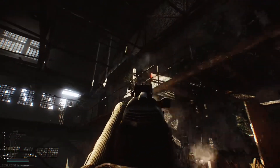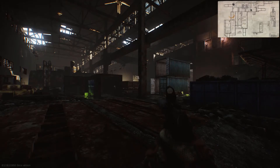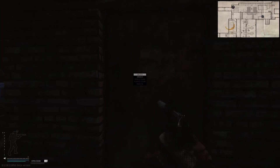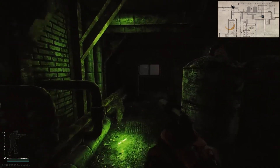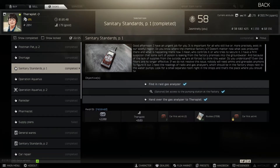Now that we've looked at the first door key, we can look at the second one. This key has administration in its description and will often be referred to as the alternative door key, as it opens the same room as the pumping station door key. If we start outside of the gate 3 extract, all we have to do is head towards the center past the hole in the wall to see the pumping station. Walk past the first door and instead use the door on the far side of the station to enter. Once inside, it's a relatively empty room with some miscellaneous spawns including the possibility of gas analyzers. This key can spawn in jackets as well as the pockets and bags of scavs. This key, as well as the other door key, can be used to fulfill the optional quest objective: get access to the pumping station at the factory for the therapist quest Sanitary Standards Part 1, although this objective does not need to be met to complete this quest.